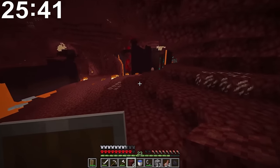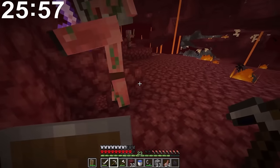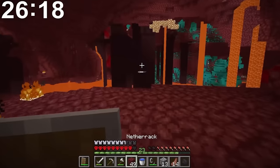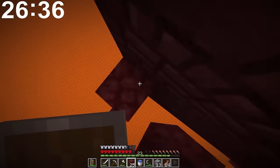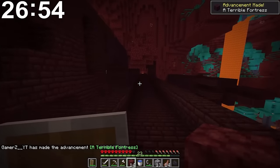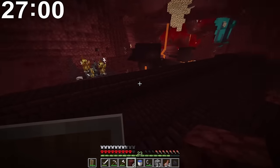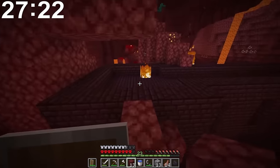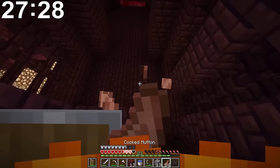Come on, we gotta be quick. A blaze spawner - perfect! This might be a bit dangerous going in with just iron armor. We're just gonna have to build across. Please don't hit me. Oh my god! That scared me. No no no, please don't kill me. Quick, jump across - gotta make like a little barrier. Are we safe under here? I think we are because they can't see me. Now we gotta get all the blazers.